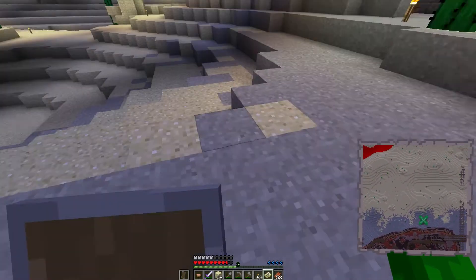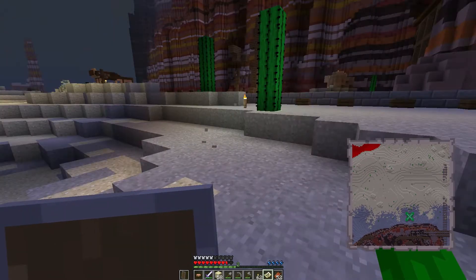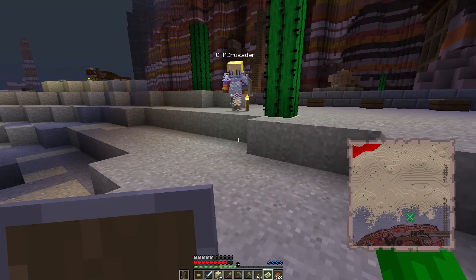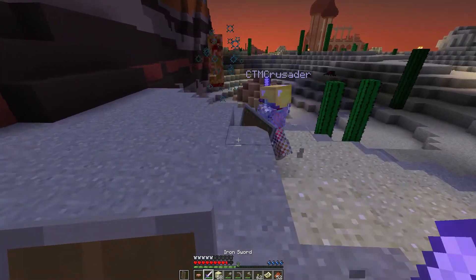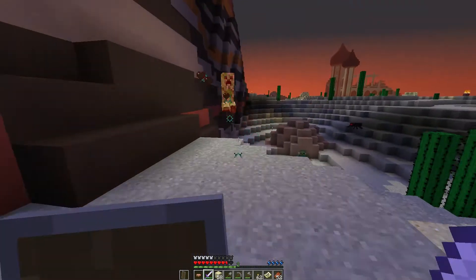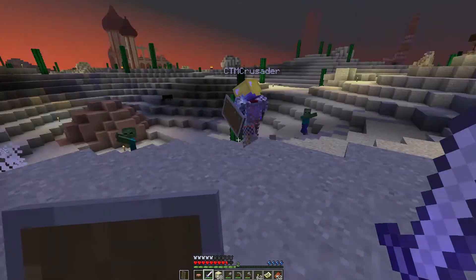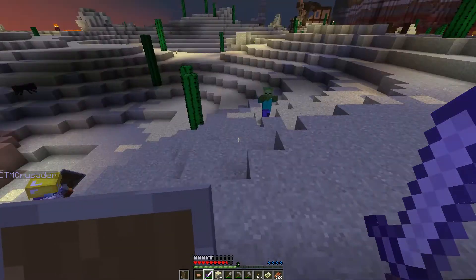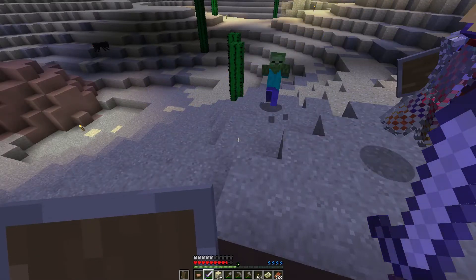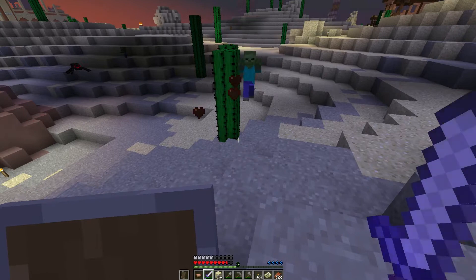We turned off PvP so we don't have to be afraid to hit each other with the sweeping edge — I think that's going to help a lot. We also got a bunch of new gear and found a bunch of iron underneath cacti, not under every cactus but a few of them.